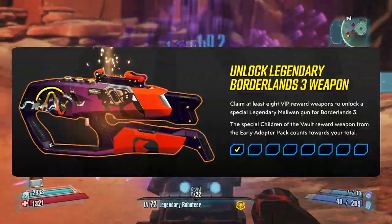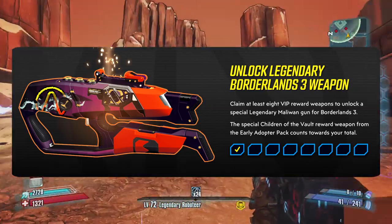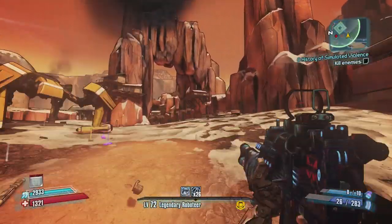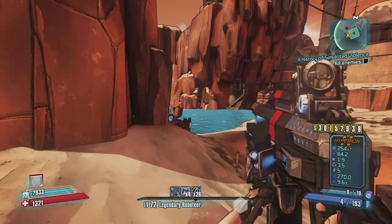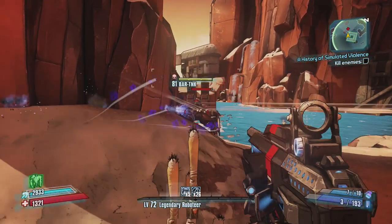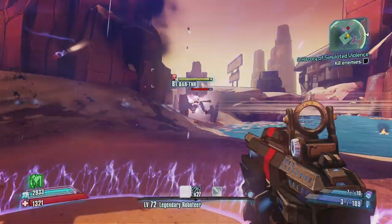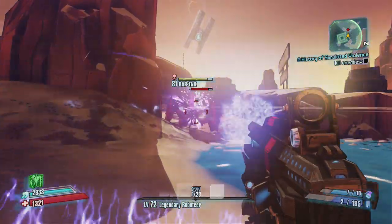On top of that, they are offering a legendary weapon for Borderlands 3 if 8 VIP reward weapons are claimed, which gives a legendary Maliwan gun. That is also a lot of points to get. Getting 8 VIP weapons — you get 1 if you had the early adopter pack, and then you also get a free spin at their weapon wheel, but you'll still have to get 6 more weapons if you want to get this legendary for Borderlands 3.